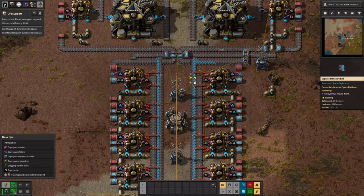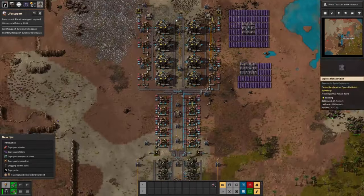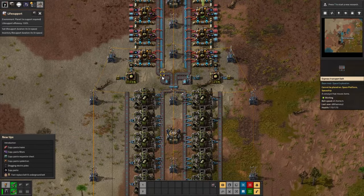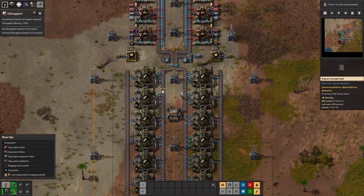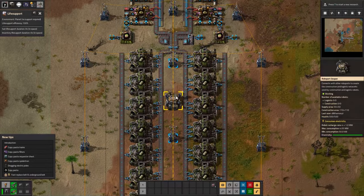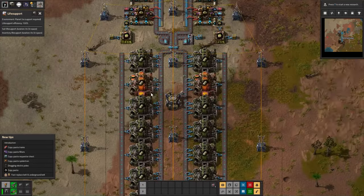This will all start working, and then this makes its way down here. The beauty of this — only one side of the pulverizers needs to be functioning for both sides of the chemical plants to work. Alright, makes its way down. It's in there. Just need to let them fill up. I barely put any in, so it is gonna take a while.